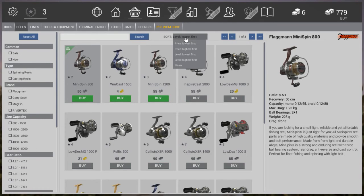Next, reels — sorted by level. We currently have the MiniSpin 800. We're upgrading to the MiniSpin 1200. The 800 has a recovery of 50 cm, uses mono or braided 0.12 line, and a max drag of 1.25 kg. The 1200 has the same recovery and line compatibility but a max drag of 1.55 kg — so it can handle bigger fish, which is exactly what we want.